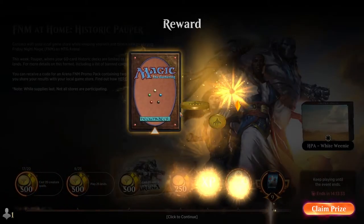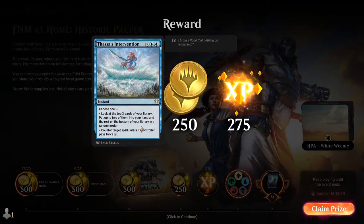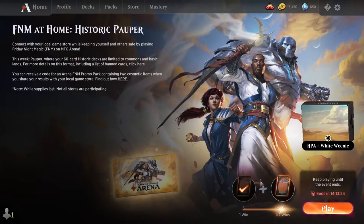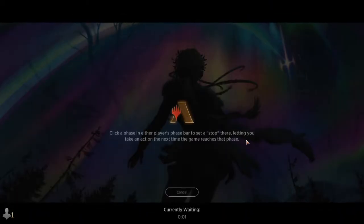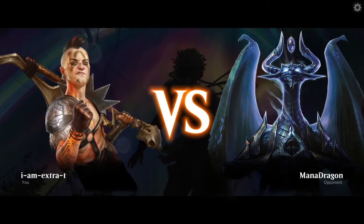So there's one win. What's our reward? It's a Thassa's Intervention — I haven't heard of the card before so I assume it's not great. We're one more win away from full rewards. We'll play to two wins unless I start tanking from here, which I doubt.